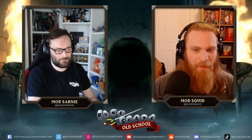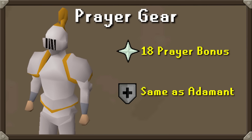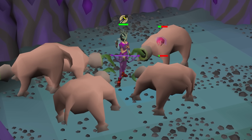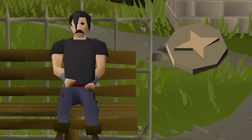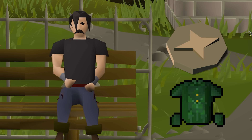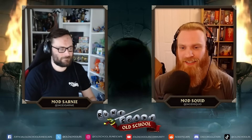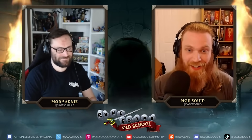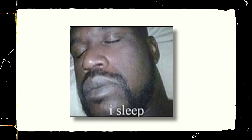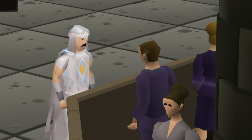When Jagex first proposed this ranged prayer set, I was imagining something more along the lines of Proselyte — beefed up with prayer bonus but with average other stats, really good in places where defensive stats don't matter. You might think: why not just have this new boss drop an item that upgrades the existing Blessed Dragonhide to keep it relevant? They covered this on stream, saying they didn't want to release upgrades for clue scroll items. Ranger boots exist though... It's clear Jagex wanted a good standalone reward. For most people this is an 'I sleep' kind of point — if you can just walk up to the Grand Exchange and buy one, this won't affect you much.